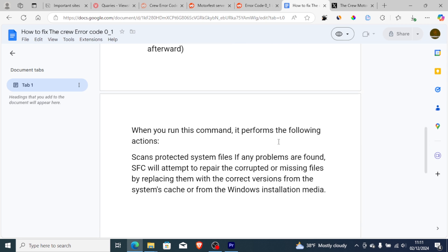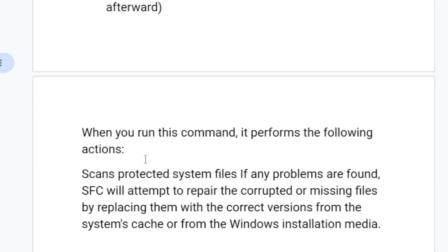When you run this command, it performs the following actions: it scans protected system files, and if any problems are found, sfc will attempt to repair the corrupted or missing files by replacing them with the correct versions from the system cache or from the Windows installation media.